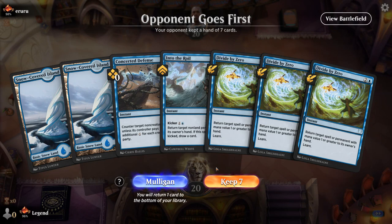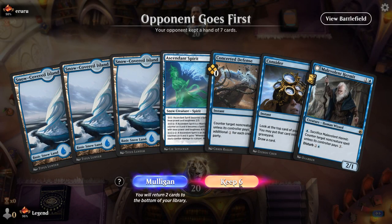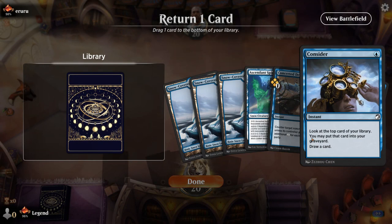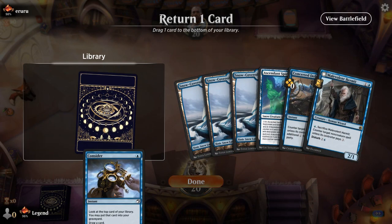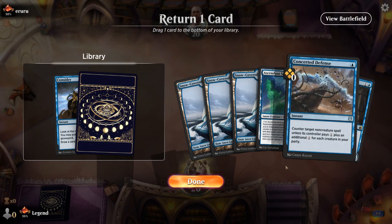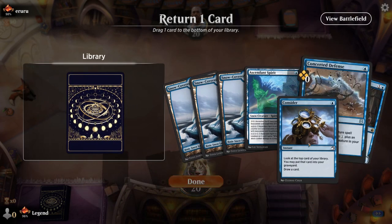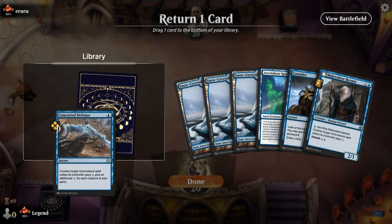Game 3 and we're on the draw with a hand that's not particularly great — no creatures, only two lands, and bounce spells that get worse on the draw. I'll keep this one and probably bottom Consider. I could be up against a creature deck in which case Concerted Defense isn't going to be particularly amazing — we already have Hermit to do a similar job. So I bottom the Defense.